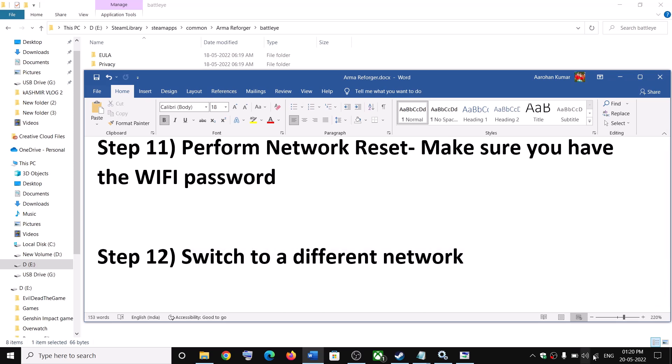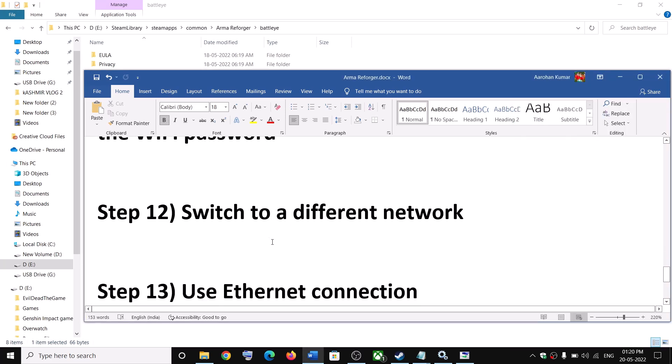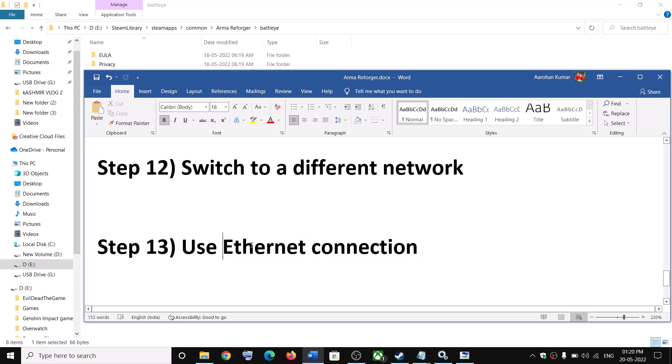The next step is to switch to a different network. If you have multiple networks available, try connecting to a different one and check. Also consider using an Ethernet connection — if your computer has an Ethernet port or you have an Ethernet cable, use a wired connection and check the performance.